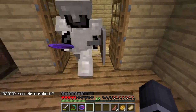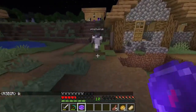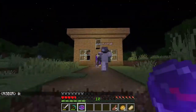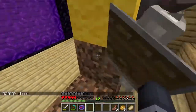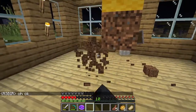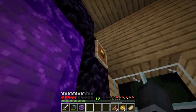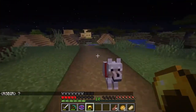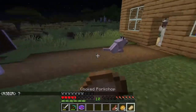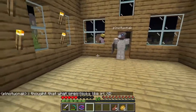The lodestone is one Netherite ingot in the middle, and then chiseled stone blocks all around. The compass is one redstone in the middle and four iron ingots all around. And you right-click the compass on the lodestone. Polo — you're gonna get us demonetized! It's good you didn't look at it on your stream. Take the golden helmet. We're going to the Nether.